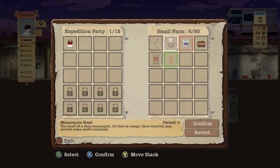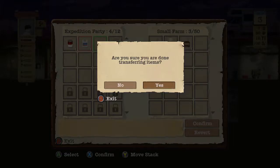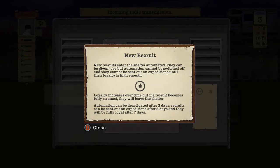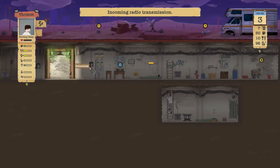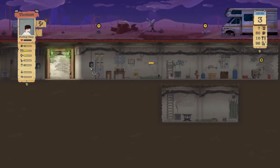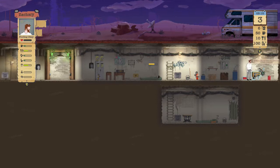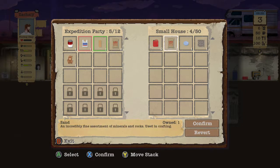They will potentially find stuff - incoming radio transmission, we stumble across the farm. Search the farm. Found something at the farm - take the food, take the wood, go ahead and take the sand for now. Someone is being chased by something, they need somewhere safe to stay - no. We stumble across a small house. Oxygen filter is at 66%, water filter is at 76%.